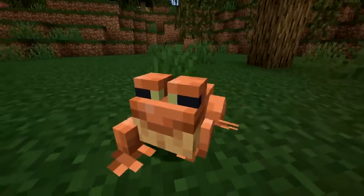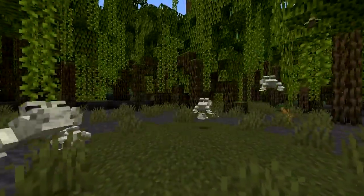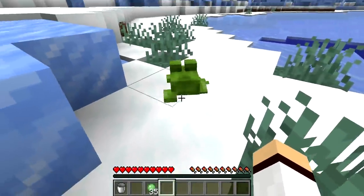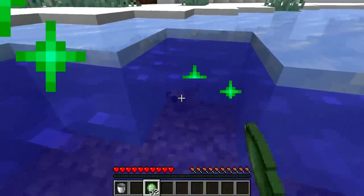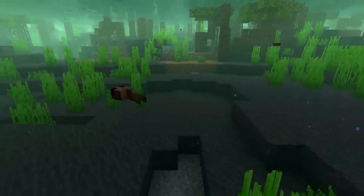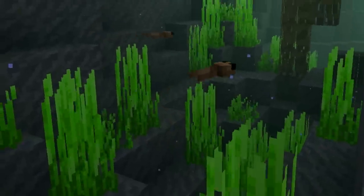Temperate frogs will spawn naturally in swamp biomes whereas warm frogs will spawn naturally in mangrove swamps. However, cold frogs can only be spawned by the player in a cold biome, which leads me to talking about the next mob that's been added: tadpoles. Tadpoles have also been added in 1.19 and are baby variants of frogs.